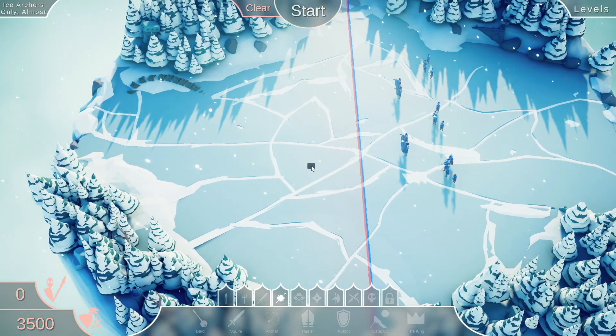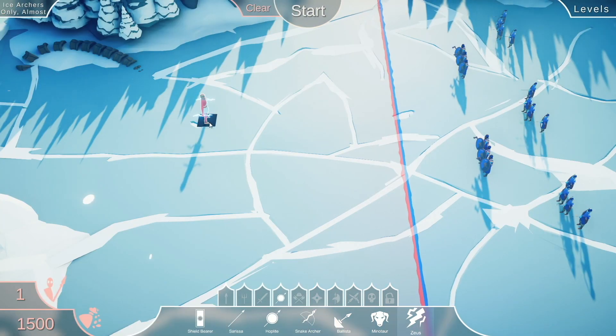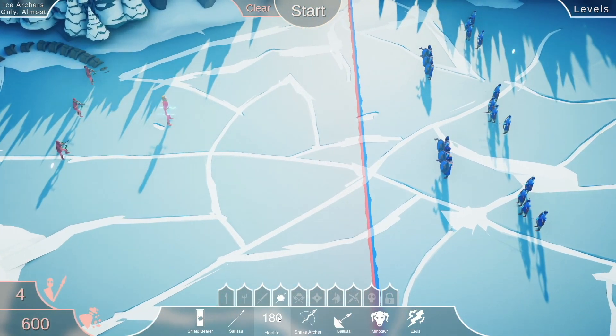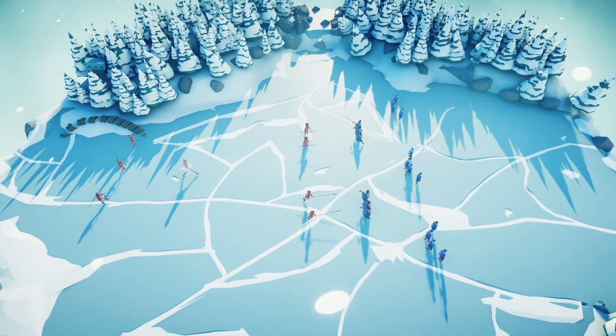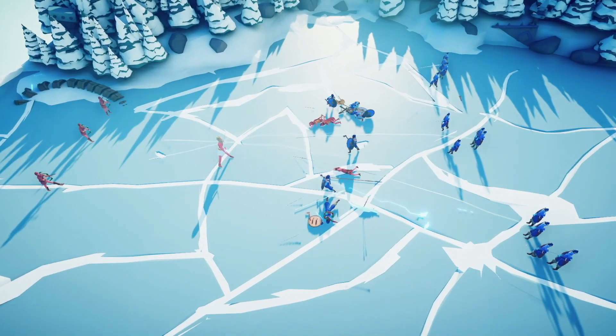We're fighting the Vikings now! Ice archers, almost. We have 3500 points to spend on the ancient dudes now. Let's try Zeus, because he's pretty powerful. And maybe some snake archers to hopefully distract the enemy and give Zeus a lot of openings. The hoplites should be pretty good at meleeing at least some of these fools. We'll use some sarissas too, so that we've used all our points.